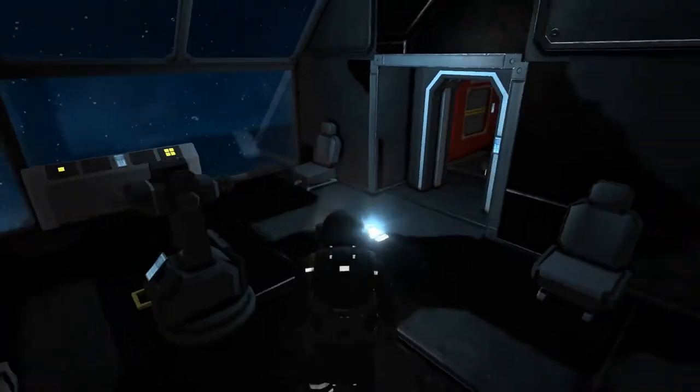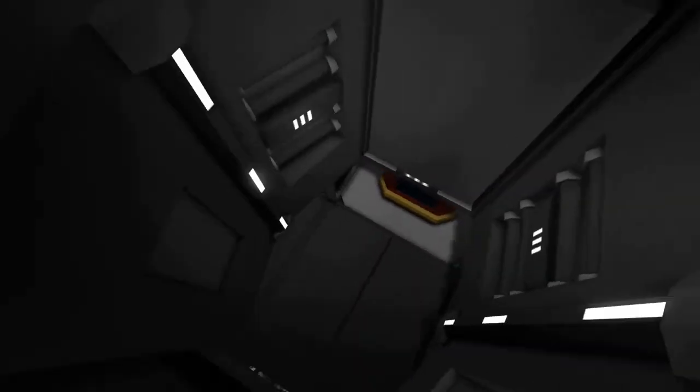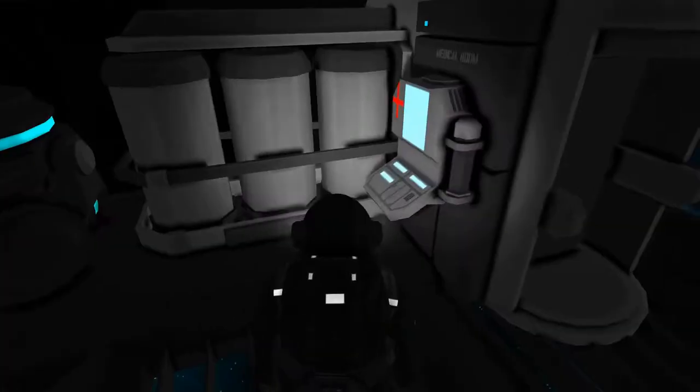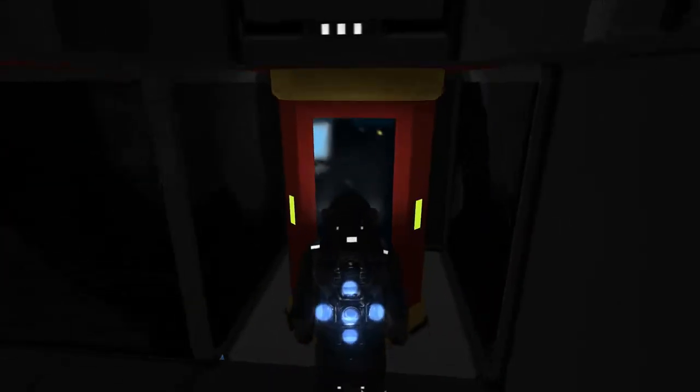Just outside of this cockpit we've got a little passageway that takes us down. We're going to see an ore detector and our gravity generator — that's what it's called, the gravity generator. We've also got our medical room, or respawn room.